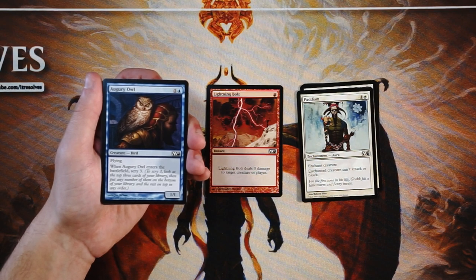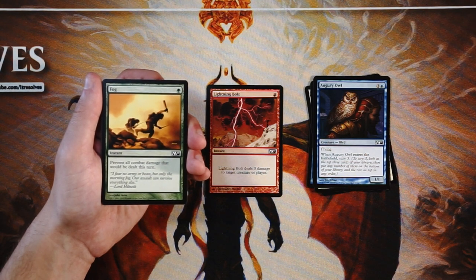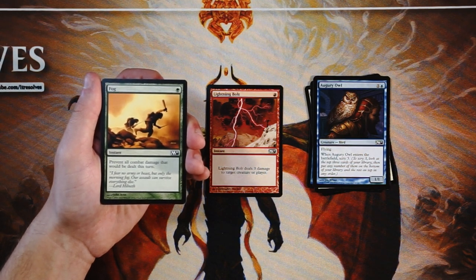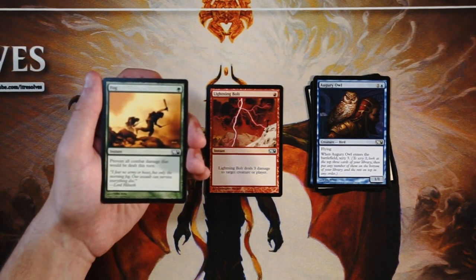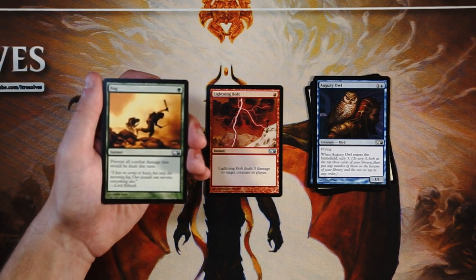Fog is an instant for one green — prevent all combat damage that would be dealt this turn. I do not like fog effects in limited. They just tend to stall the game, which is exactly what you want in some decks, but generally in limited you're trying to win by being the biggest baddest threat. A fog effect really doesn't do anything except maybe give you another turn, but generally you're just prolonging the inevitable. If you're in a losing situation and you fog for a turn, all that means is you draw a card — and yes, drawing a card is important, but that also gives your opponent a turn to deal with what you drew. Always stay away from these if you can.